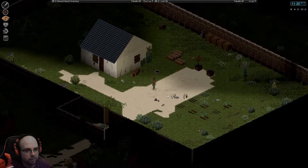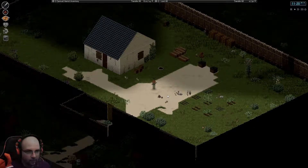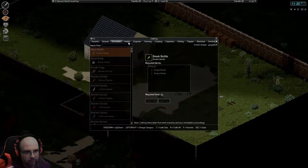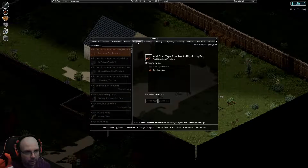We have a couple options as far as what we can do. There are so many different crafting recipes — survivalist, health, engineering, farming, etc. Engineering looks pretty cool: you can add duct tape pouches to your hiking bag to give them more carry weight, and I think that's pretty cool.